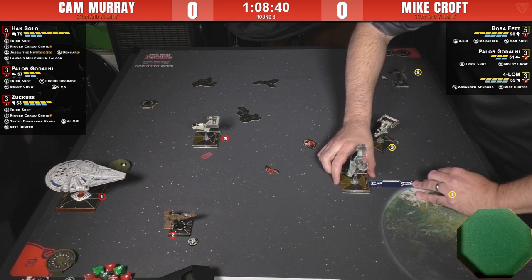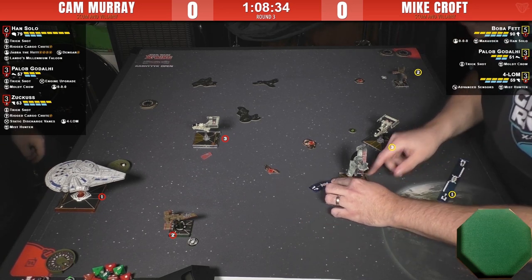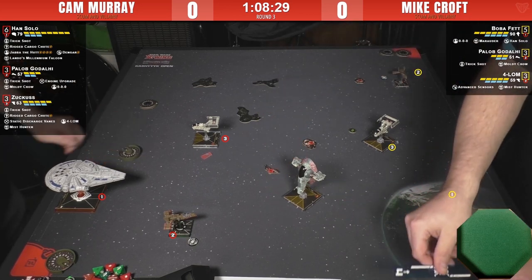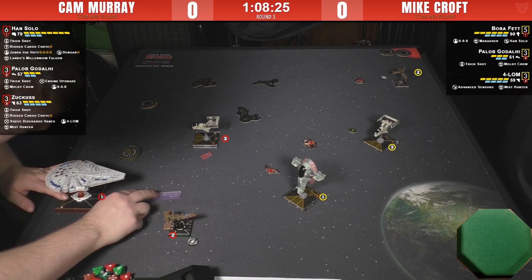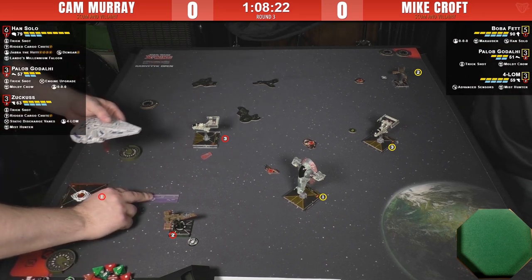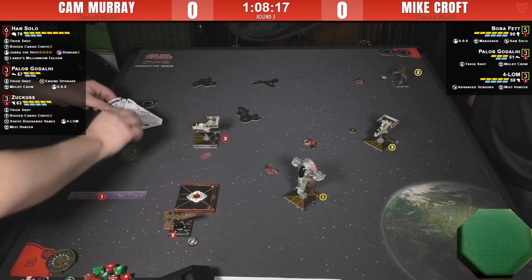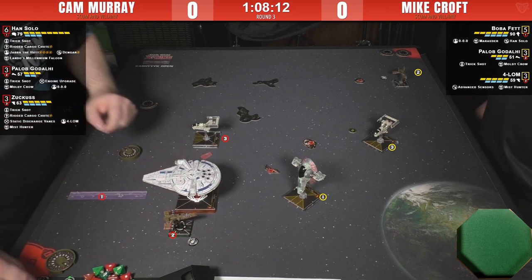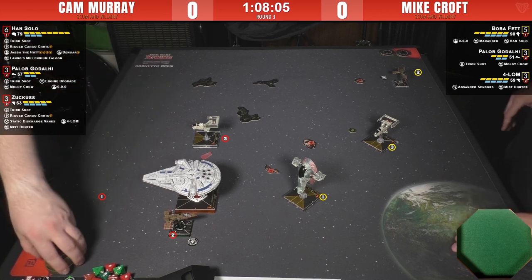You can see Cam coming out really fast — his ships are out there. What a troll. I wonder if he's going to drop Rigged Cargo Chutes next round, which now Mike's got to fly directly through. Cam's basically setting up an entire wall of debris. He's forced the engagement on the open side because it's the only place Mike could engage without flying through all that debris.